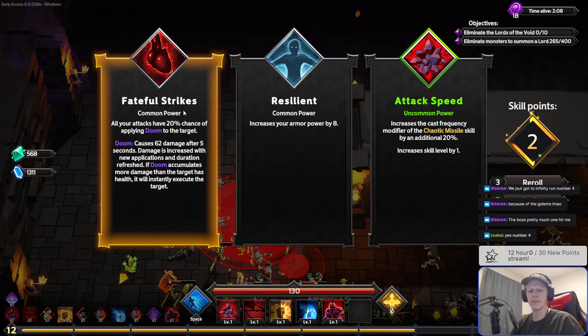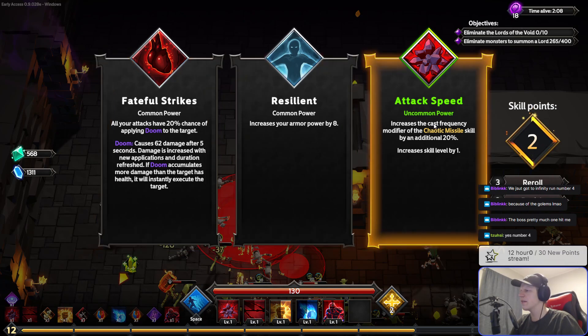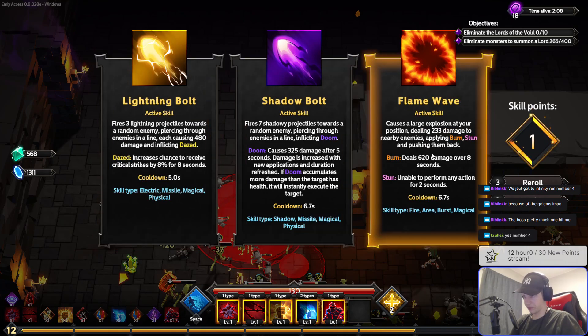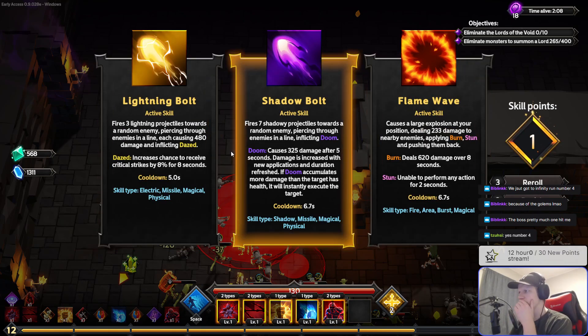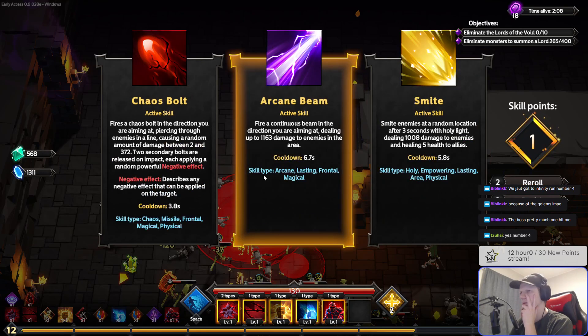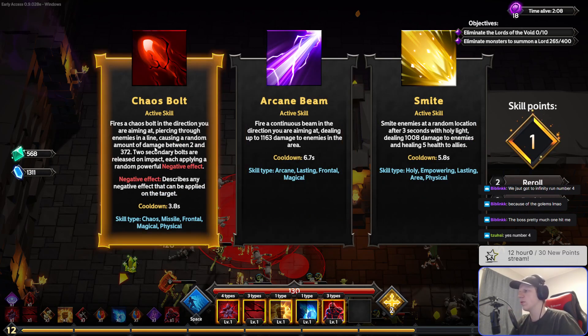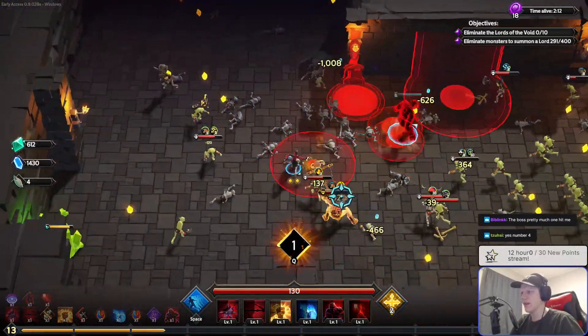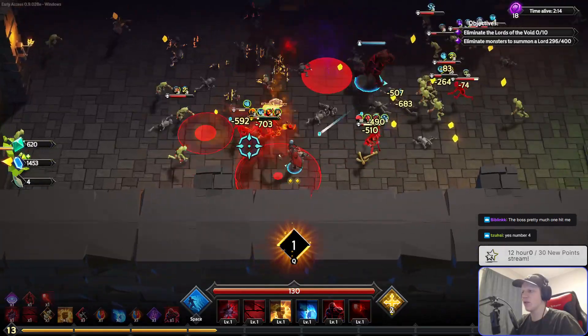I like the beginning of the game more — like when I choose my first powers. I was playing the lightning guy and there's just lightning all over the screen. I kind of like when he's level, I don't know, something around number four. I'll take this. Let's reroll — I'll do the chaos bolt now so we have at least three chaos spells. Chaos golem is just stupid good.